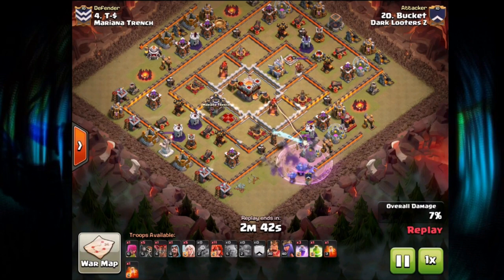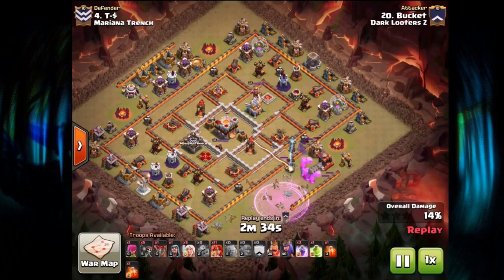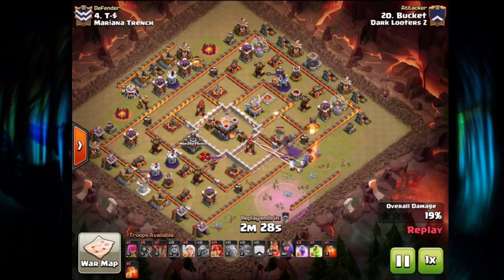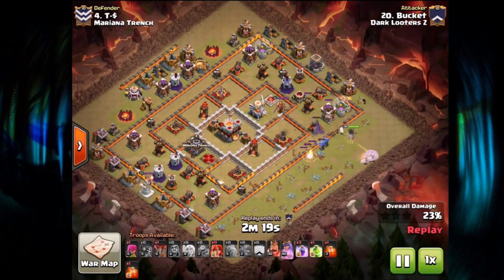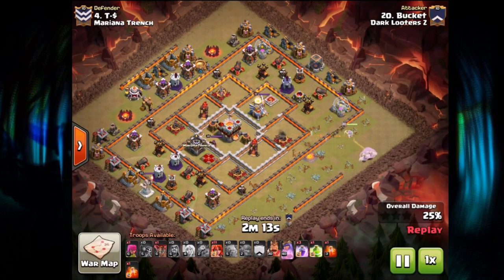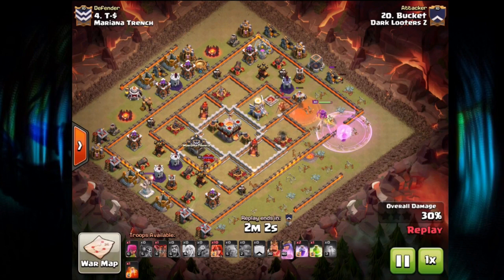Getting all the trash out of the way, the troops peter out, and he moves in with the Queen Walk around the rest of the base. The Eagle Artillery is active throughout the entirety of this Queen Walk, which is interesting. It'll be tough whenever engaging those Eagle blasts alongside point defenses — so he'll probably have to Rage his Queen throughout most of this raid. There goes the first Rage spell — already down to four Healers after losing one.